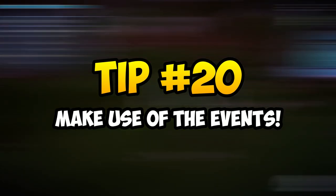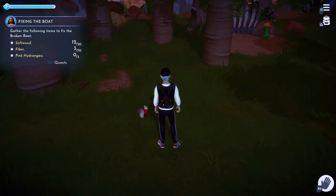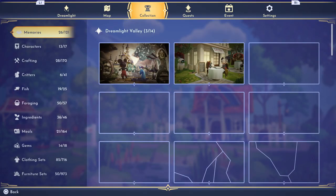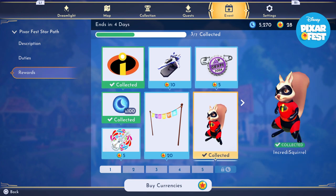Tip 20: the events tab. For now there are no microtransactions in the game, but there will be once it goes free to play. Take full advantage of current events like Pixar Fest and claim as many free things as you can before they end, as these are time-limited events that will not be coming back unless stated otherwise.